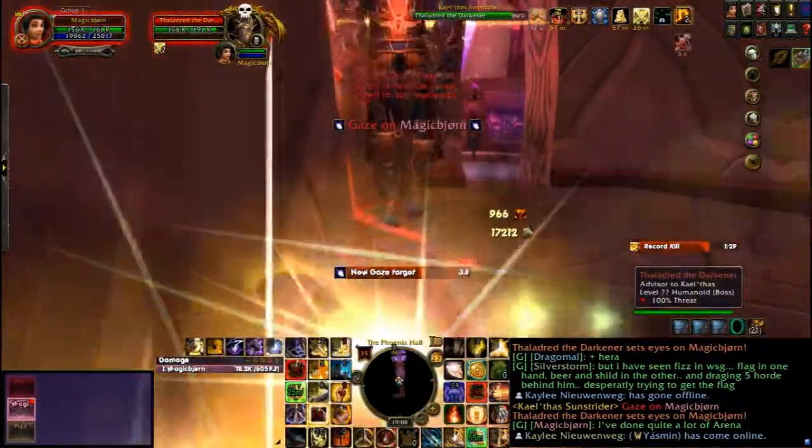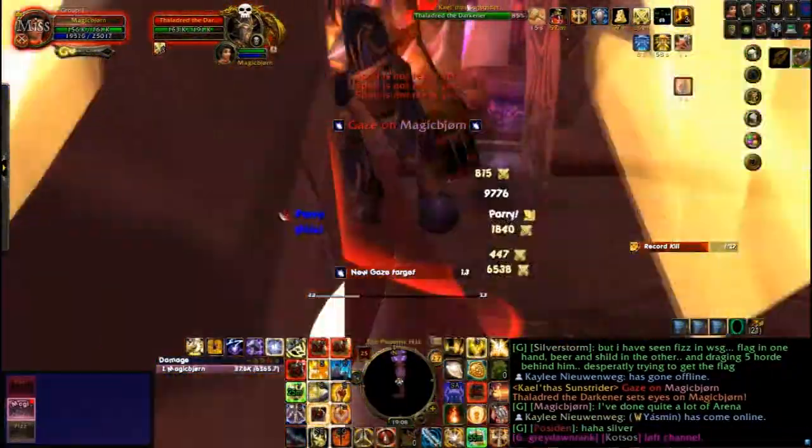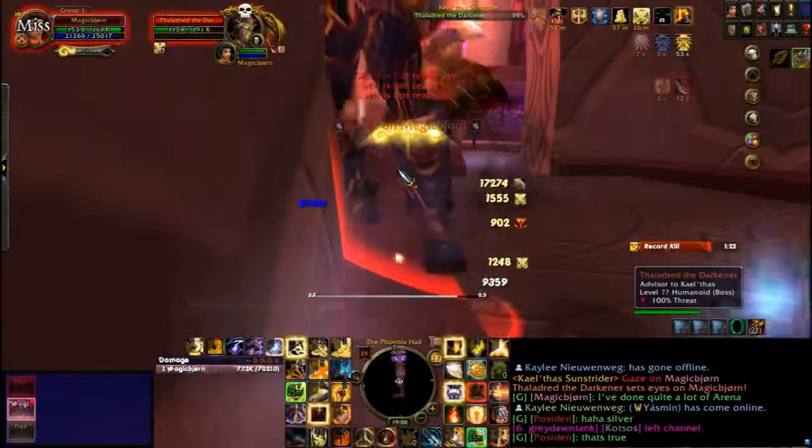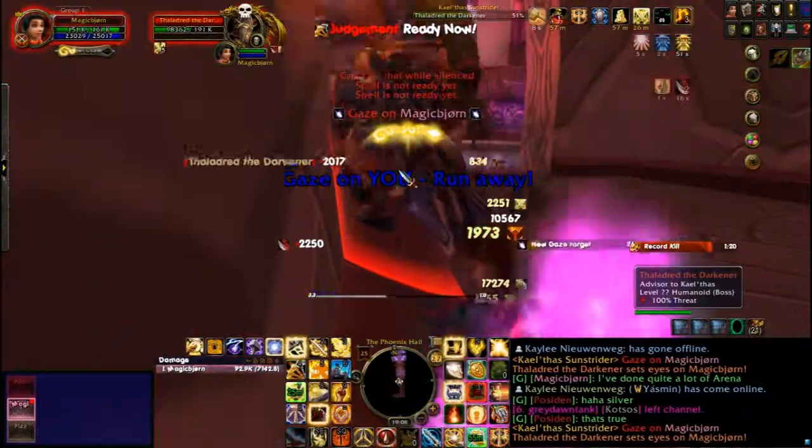The last thing to know is the silence. A lot of paladin abilities can't be used when silenced. Save your holy power for when he silences you, and use Templar's Verdict and other melee abilities like Crusader Strike or Judgement.